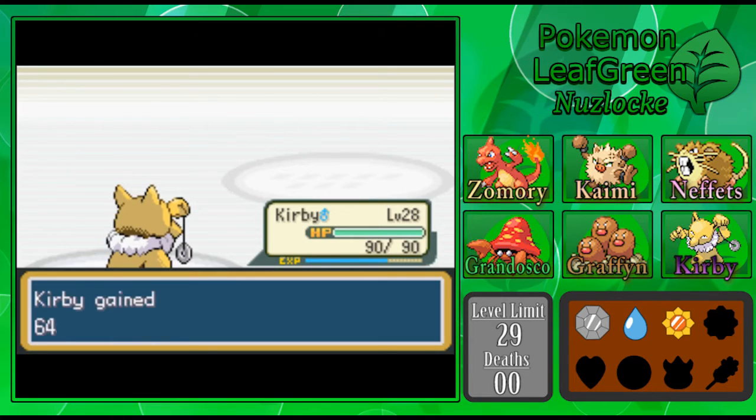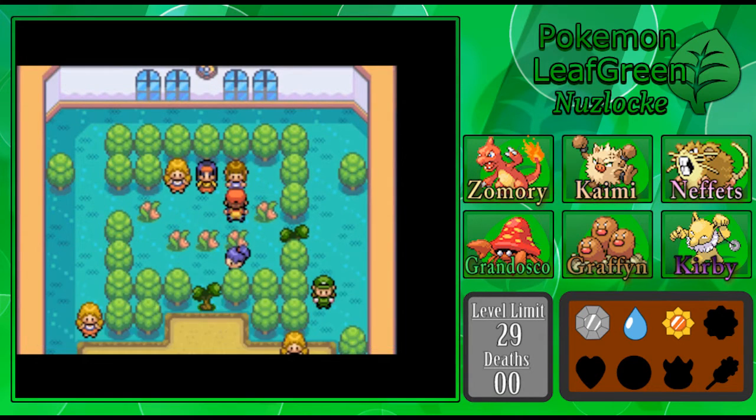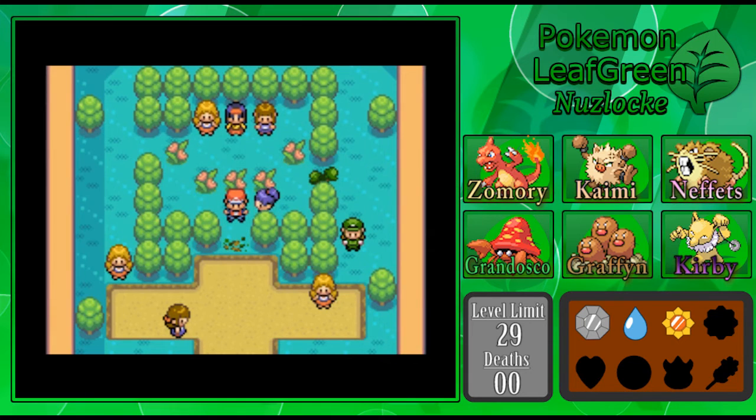We're one-shotting literally everything in this gym, practically. I'll probably go get that encounter and then fight something in the wild to level Kirby up once. Our leader Erika might be quiet, but she's famous around here. We will talk to her momentarily after this short message from our sponsors — just kidding. Let's head on out of here, go heal up our Pokemon, and then I'm going to head out west of Celadon to get ourselves an encounter.